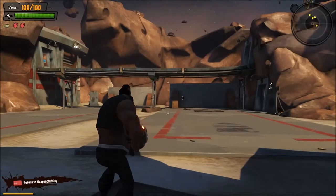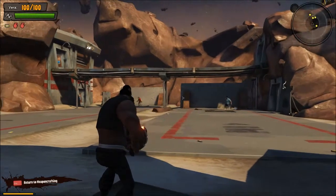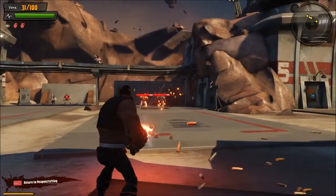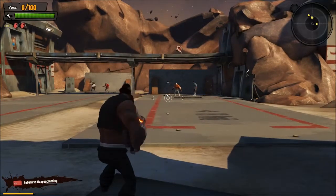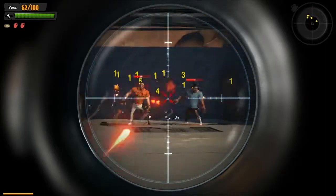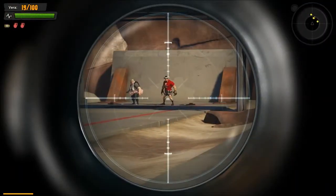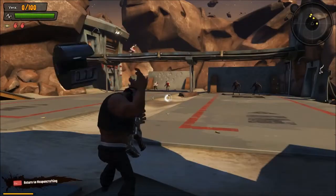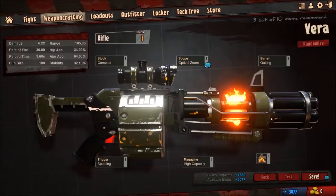My character was in his underwear while his clothes loaded up. So they set up these targets for you and you're going to start blasting away at them. So then there's my scope. But I don't have very good aimed accuracy because of the type of stock that I'm using — it gives me better hipfire accuracy at the cost of aimed accuracy. So then you just hit escape to get back out of that.